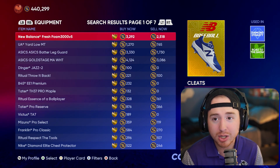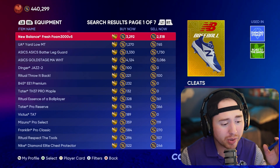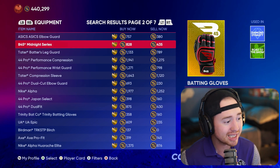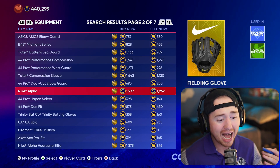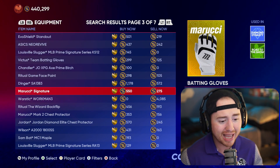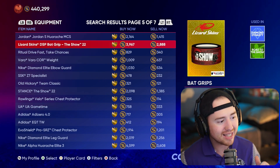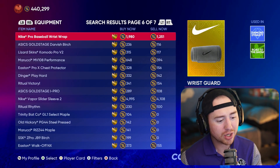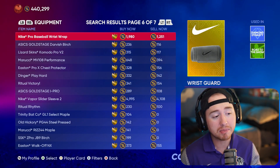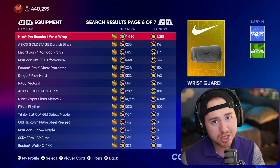If y'all saw my video from yesterday, we did the one-hour flipping challenge and made a hundred thousand stubs in an hour. I was doing a lot of gold equipment flipping — this stuff is moving really, really nicely. It moves quick, high volume, decent margins. If you're trying to get some flipping done, definitely take a look at dabbling in some gold equipment. Be smart with it, stay on top of the orders, and you should do pretty good overall.